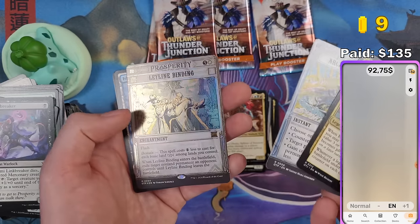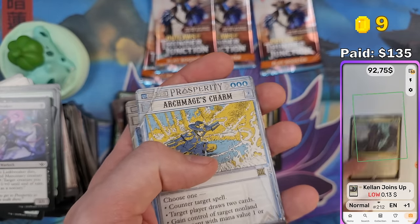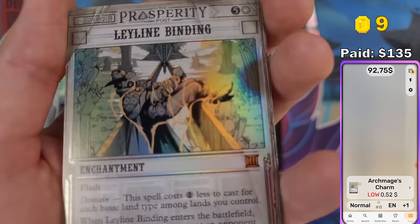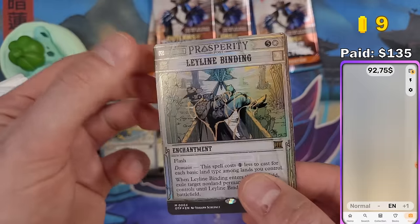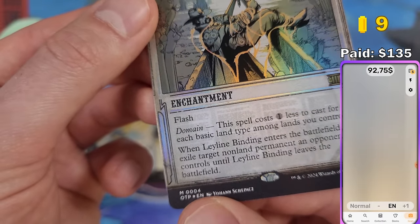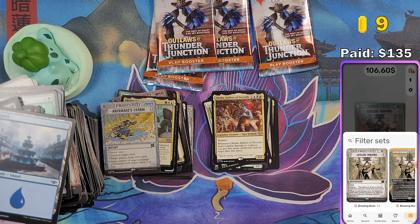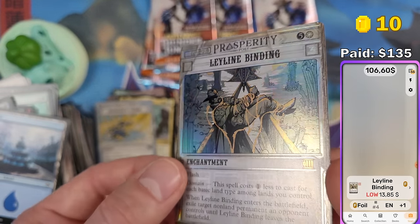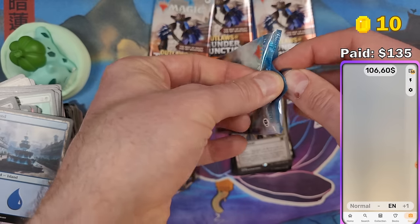Kalen Joins Up. Archmage's Charm — 52 cents. And we got a mythic Leyline Binding in foil with the Breaking News showcase treatment. The collector number is 04 — I'll check if this is the normal foil. Yes, it's not textured foil. Textured foil would look different — this is normal foil. $13.85 for Leyline Binding in foil. The foiling looks quite different than other foils — almost like a raised foil, but probably just quality variation. These cards are all printed in Belgium.